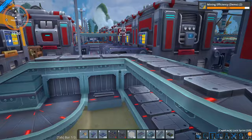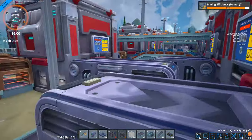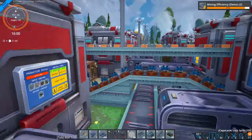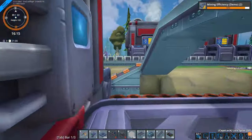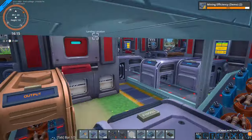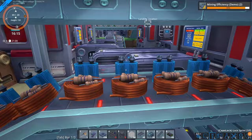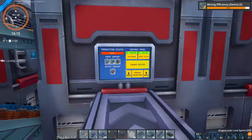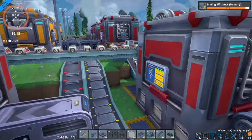First person view: immersive, but occasionally maddening. Getting up close and personal with your factory is great, but not when you find your face buried in machinery. A third person view, please — building shouldn't require a personal bubble invasion. Unlike some games, Foundry demands proximity. No more building from a safe distance, you've got to get in there. And configuring machines is a tad too close for comfort.